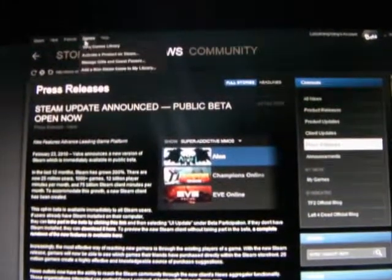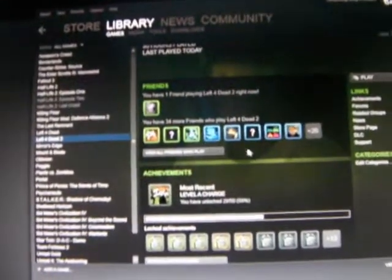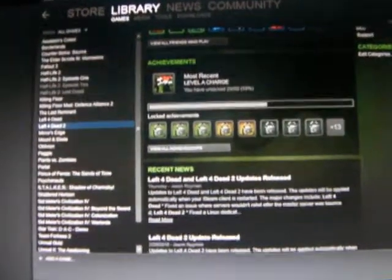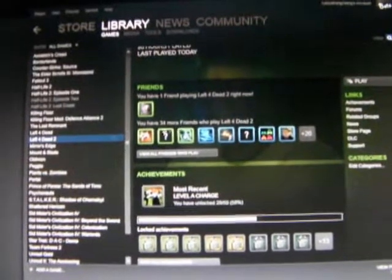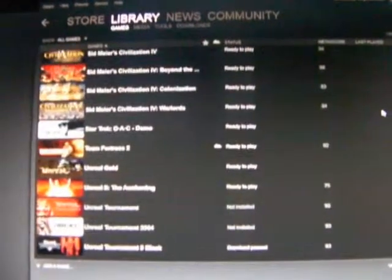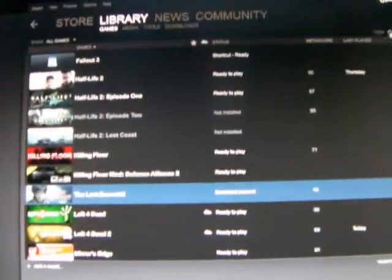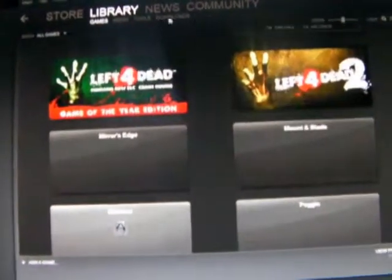Now basically there's a lot of things changed with the games section. For one you'll notice some massive information and details. One thing they really focused on was the friends who also own the game. There's also different options — this one's probably the more traditional one. The only thing different about that is the icons. Then there's the grid for people who just want to look at the pretty pictures.